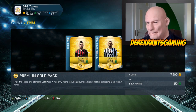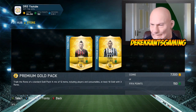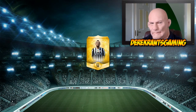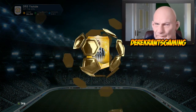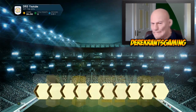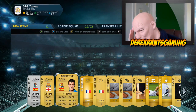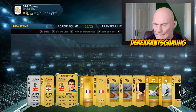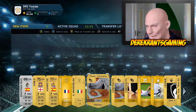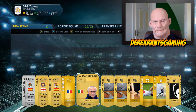Right, last pack. Maybe it's written in the stars — I have to go through all the bullshit to get an absolute gem in the last pack. We'll watch the animation and see what happens. Come on, joke's over, give me the beast please. Oh my god — look at his square head. We got Arsene Wenger. Well, that's it.